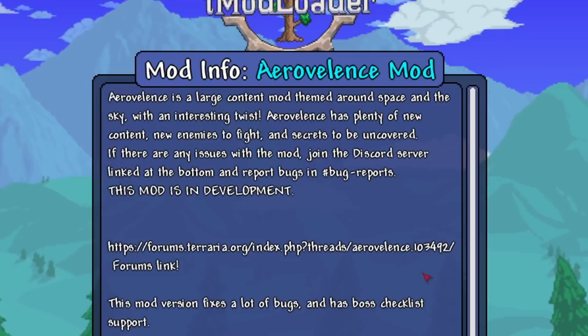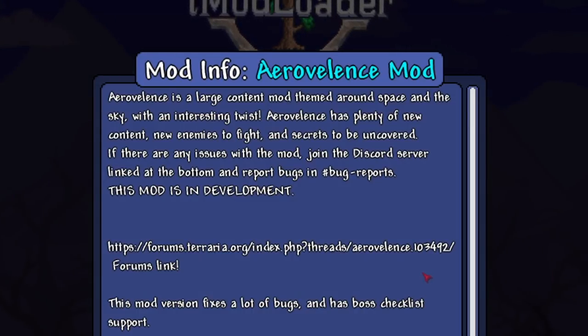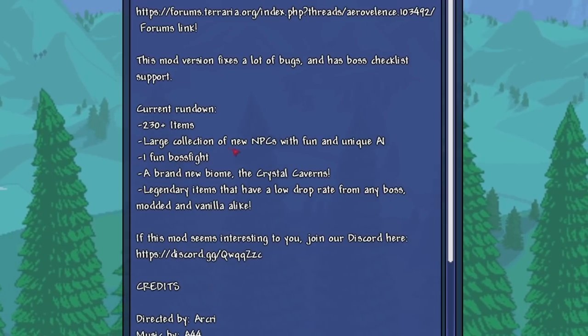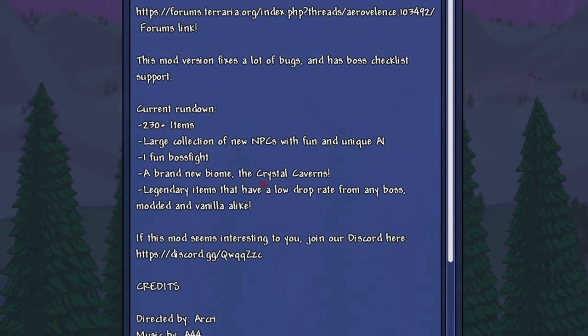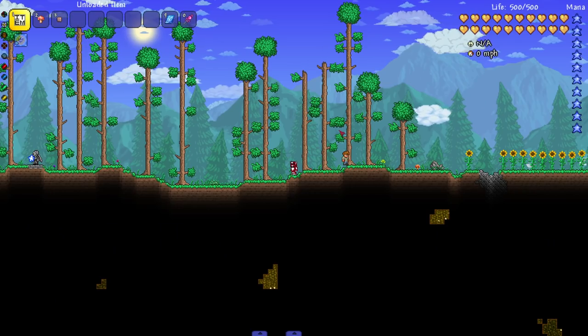We've got the Arrow Valescence mod — it's a large content mod themed around space and the sky with an interesting twist. It has plenty of new content, new enemies to fight, and secrets to uncover. The current rundown: 230-plus items, new NPCs with fun unique AI, one boss fight, a brand new biome called the Crystal Caverns, and legendary items with a low drop rate from any boss — modded or vanilla. Let's grab this one and check it out in game.